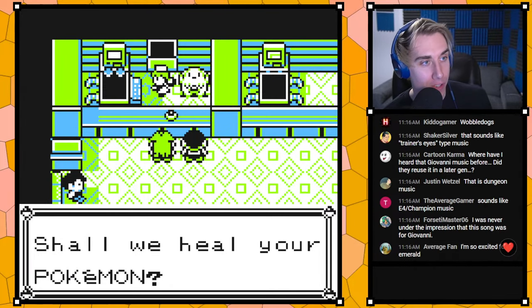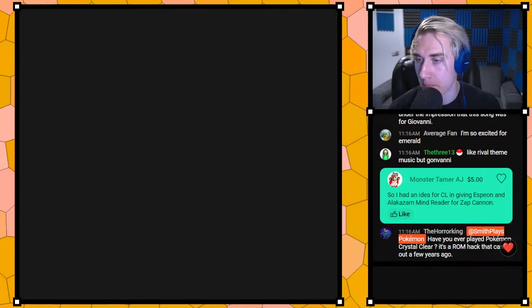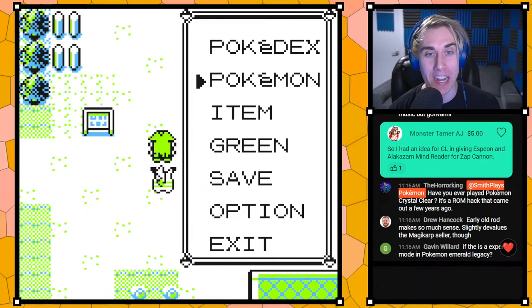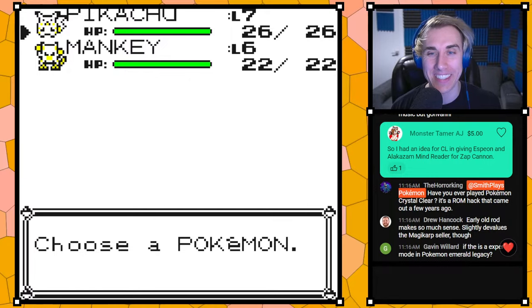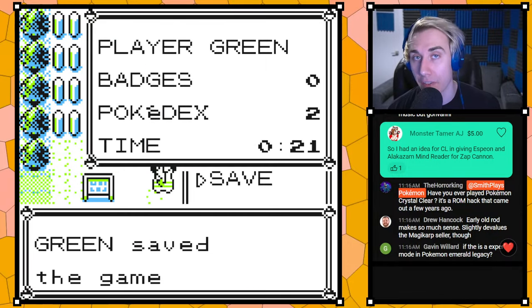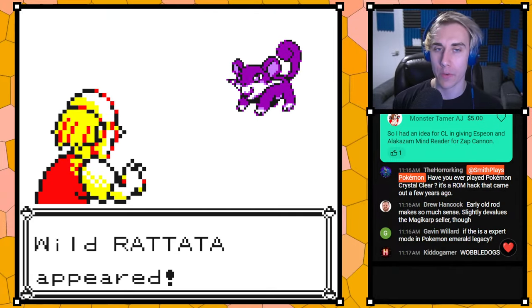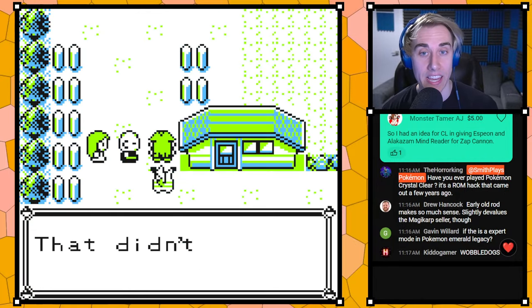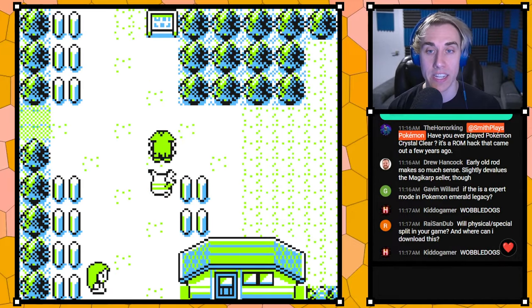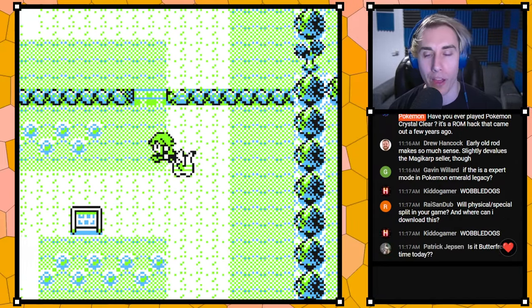I still haven't gotten through all the changes. Someone had an idea for Crystal Legacy — giving Espeon and Alakazam Mind Reader for Zap Cannon. That's not a bad idea actually, but right now we're just not doing any work on Crystal Legacy. When we get to the next release, that's definitely something we'll come back to and do a bit of work on.